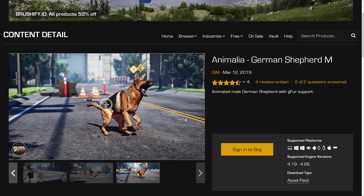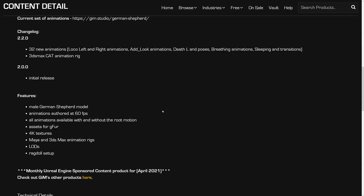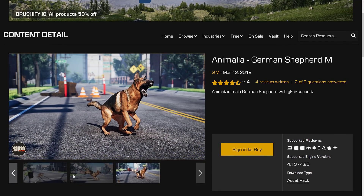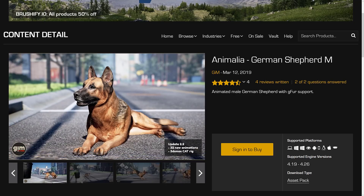Next up, we have Animalia — asset number two, but very specific. That particular pose is terrifying, but this is a lifelike male German Shepherd. It's animated with Gforce support and has a rig for 3DS Max and Maya, authored animations at 60 frames per second, 4K texture support, LODs, and a ragdoll setup. So if you need a German Shepherd for your game, this is definitely a nice and straightforward asset.